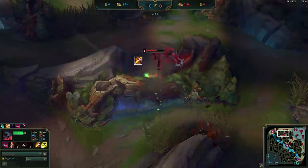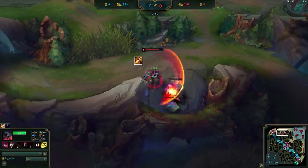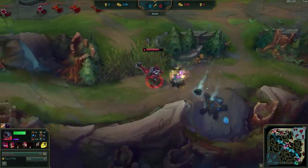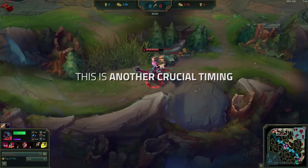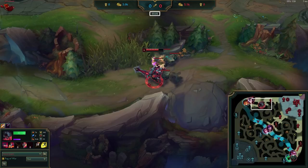Next, you'll want to use your smite on the Ancient Krug to speed up your clear. Let's pause again. This is another crucial timing. 2:05 to 2:10 is when you would see an enemy jungler move through the pixel brush if he was doing red buff, then raptors into Scuttle. As you can start to see, by doing Krugs so early, we're giving ourselves time before we have to commit to a route, while simultaneously waiting for the enemy to reveal their route in our wards.